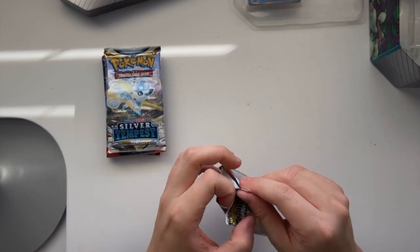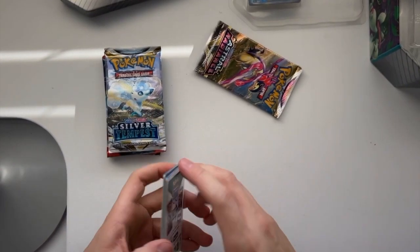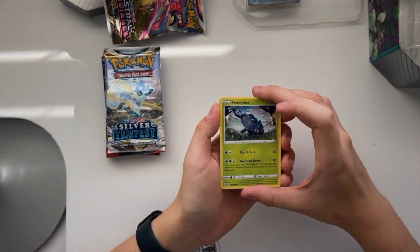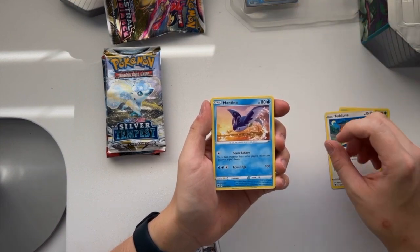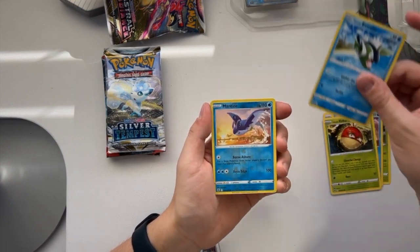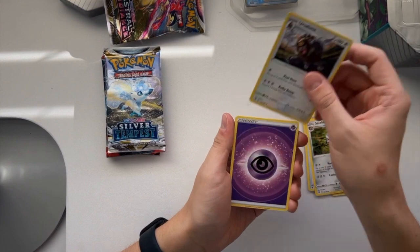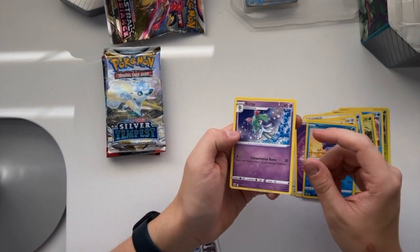I'm hoping to get a Palkia V-Star — I have been trying to get one out of these packs for a while now. Alright, we're going to start with a Heracross as the first card. A Teddiursa, a Mantine, a Hisuian Voltorb, a Hisuian Basculin. We're going to get a Wait and See Turbo, a Sheldon, an Ursaluna, a Psychic Energy, a Reverse Mantine, and a Kirlia.